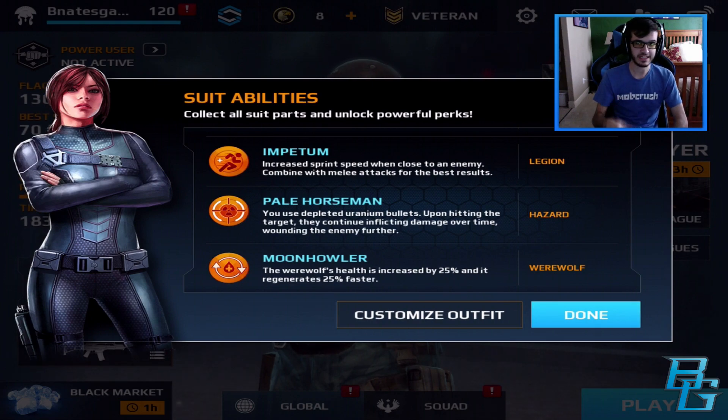Empitum is part of the Legion armor suit. It increases spin speed when close to an enemy, combined with melee attacks for the best results.